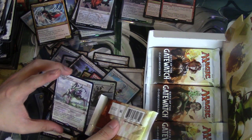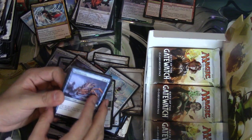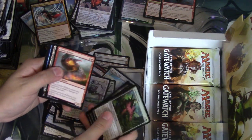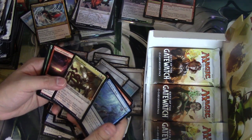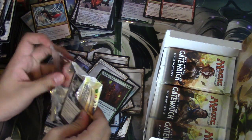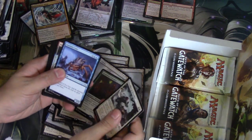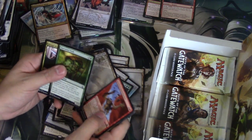A 5/5 trample haste for five is pretty okay, and I view that last ability as upside. Another Waste — it's going to be hard to get them. I guess you can get them from support. Because that's what you need to do. You can get Wastes from fat packs, but getting them from booster packs seems kind of difficult to do. We'll count how many we have.